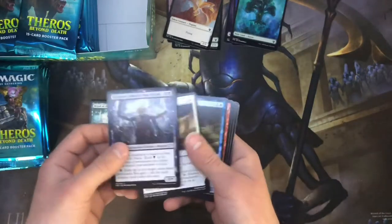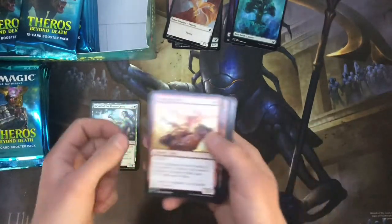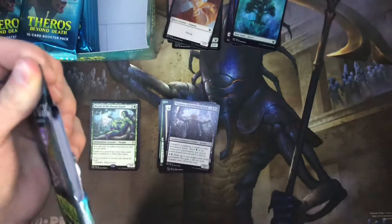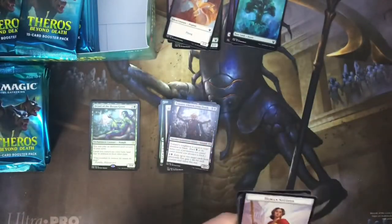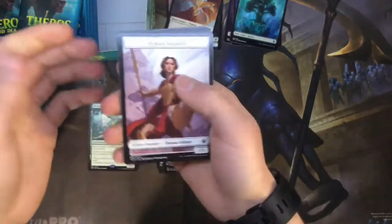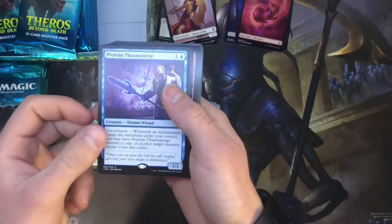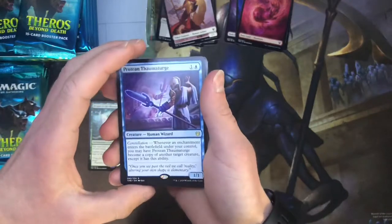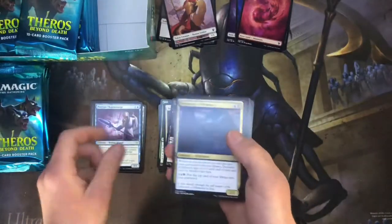We got a Tymaret, Chosen from Death, Heliod's Punishment, and Alirios Enraptured. That's where the illusion token comes from. I'm sorry, I'm not going to go through the commons in this video. There's a lot of new stuff. This plastic is disgustingly difficult to tear — I hate that. I think the Japanese boxes open up a little differently, but I'm scared it's going to bend my cards. We got a soldier, a mountain, and a Protean Thaumaturge. He's actually really good — he has constellation, so whenever an enchantment enters the battlefield under your control, he becomes a copy of another target creature.